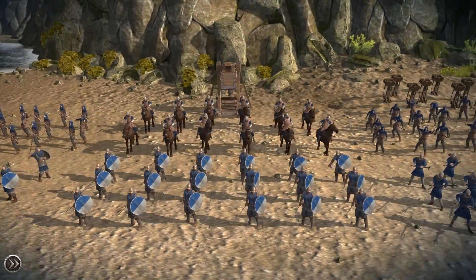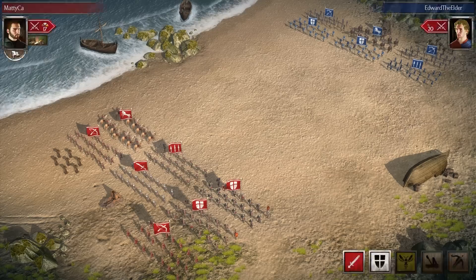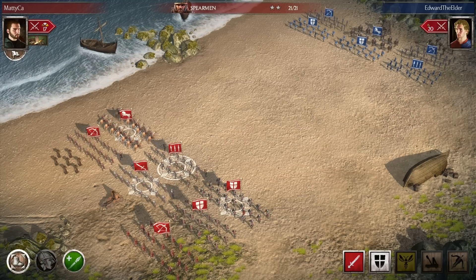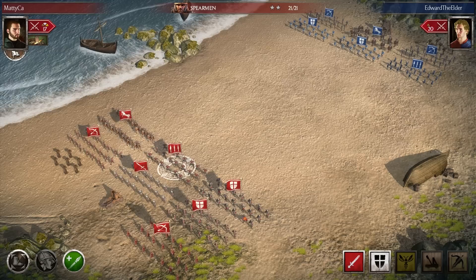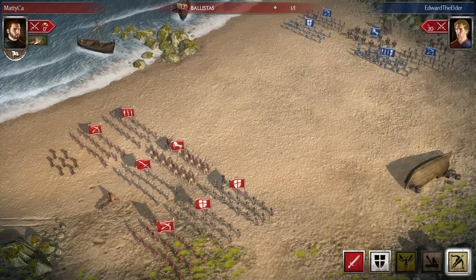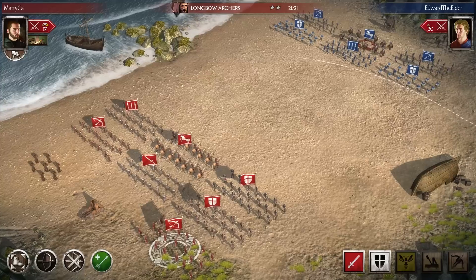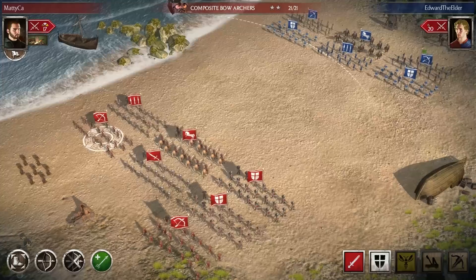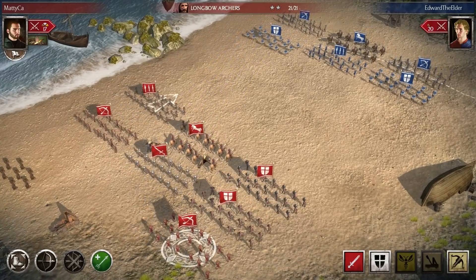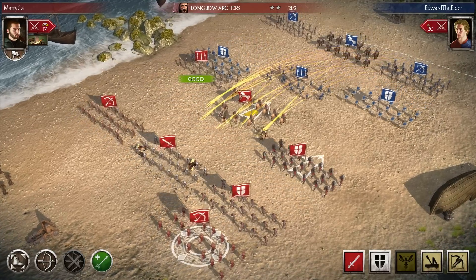In battles, your army is divided into 3 rows and 3 lanes, adding up to 9 unit slots. If you or your opponent have access to reinforcements, they will only appear once there is at least one slot empty after your unit has perished. At the beginning of the battle, you can pick out targets for your missile troops, move around units to adjust for the enemy setup, issue orders or use unit skills. Shortly after, the armies will start advancing, followed by a charge of the frontline. Depending on your timing, you can increase or decrease the impact of your charge.